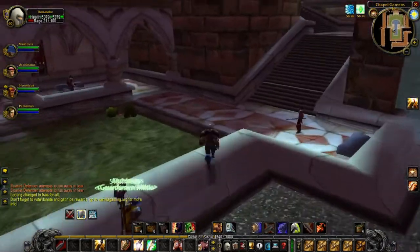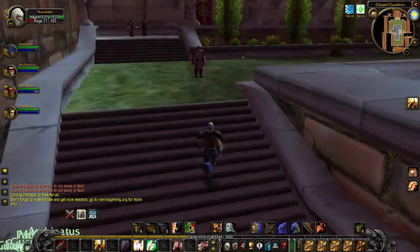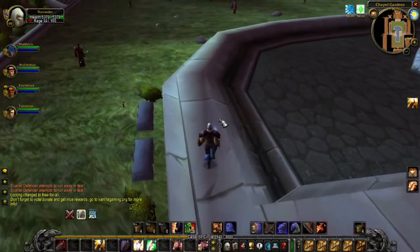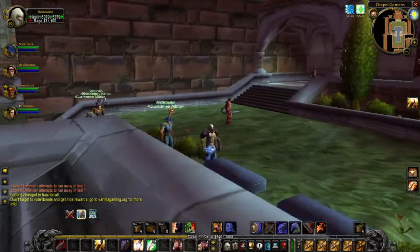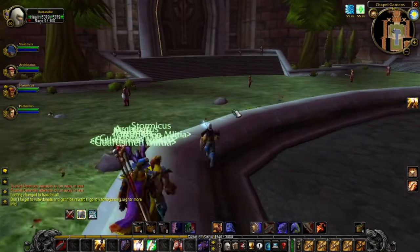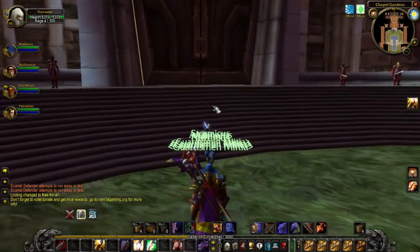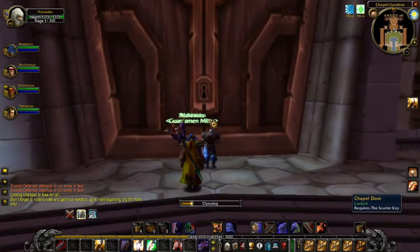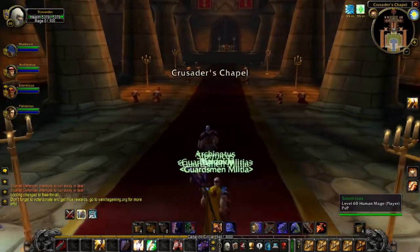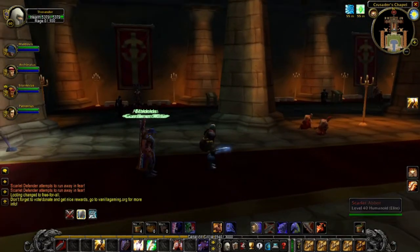You can see the cathedral straight ahead. We'll open this door here. You can see the boss in the distance — Scarlet Commander. Before you engage him, you have to kill every add here, every mob.